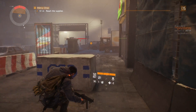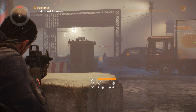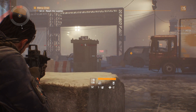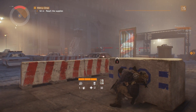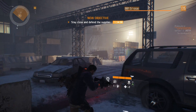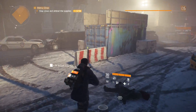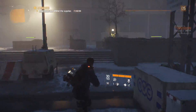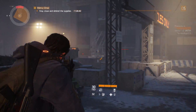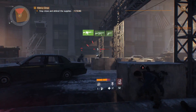Now what I've done is gotten to a new encounter — this is a mercy drop. So as you see, I've gone up and found some soldiers being assaulted by looters, and they're defending supply cases. What we do is march up here and take out the guys, and as you take out the last one a timer starts. You have basically a base defence type scenario where I have to defend this area with the supplies and the soldiers for two minutes, from wave assaults of raiders, until reinforcements can come and secure the supplies.